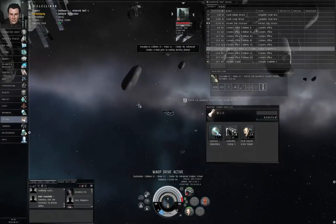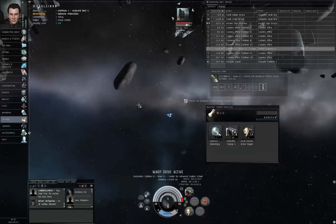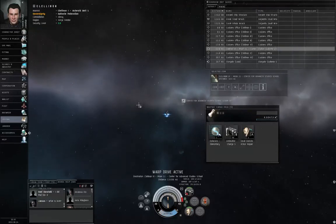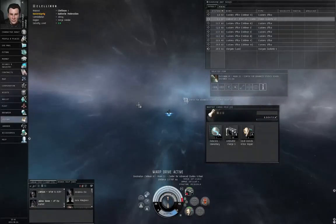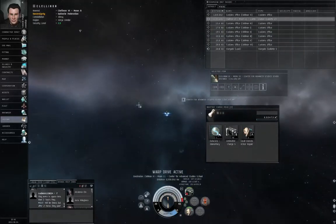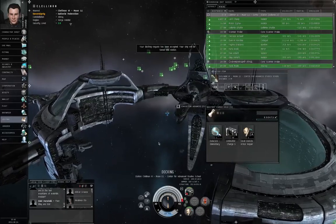Sometimes you can get something of value from the empty wrecks - stuff called salvaged materials. You need a salvager module to do that - a real salvager module, not the civilian salvager that the agent gave you for some of the tutorial missions. So we're going to dock up.